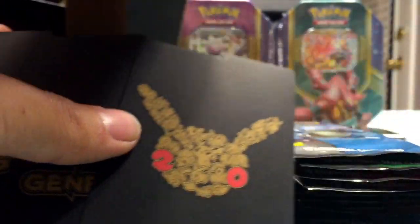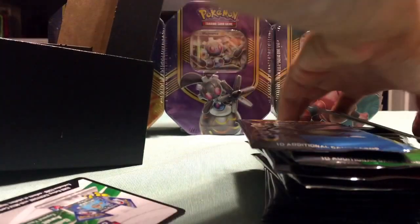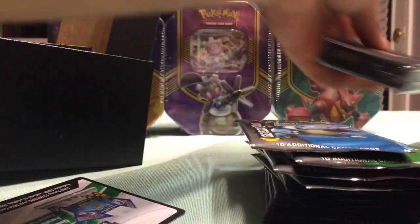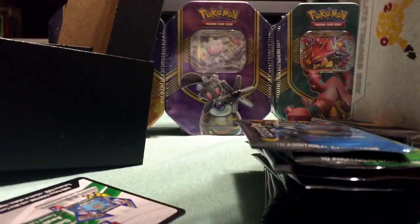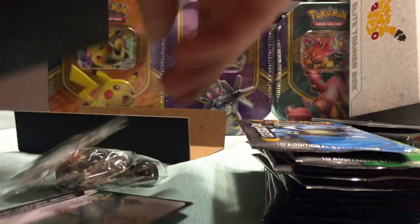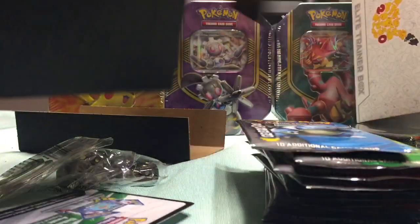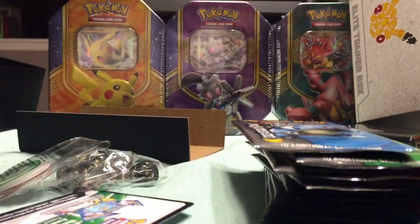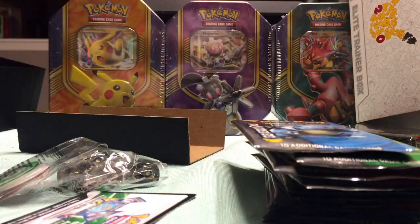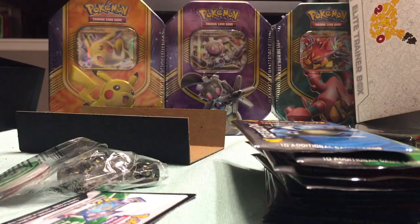There are some dividers that are usually used for booster boxes or deck boxes. You use those sleeves in there. There are dice that you use for damage and your poison and burn counters. Those dividers go in this box. As for the energy cards, there's pretty much all energy cards.